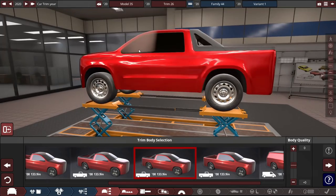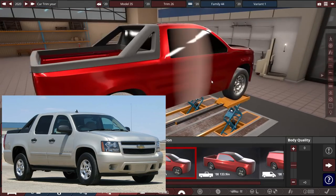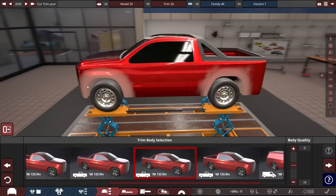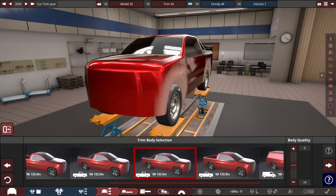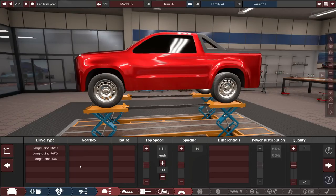This body kind of reminds me of the old Chevrolet Avalanche with this C-pillar kind of bed rail section. I kind of like that — I always loved the Chevy Avalanche. We can make the wheel arches flared out just a little bit, and I like that. Just a little bit for now is fine.